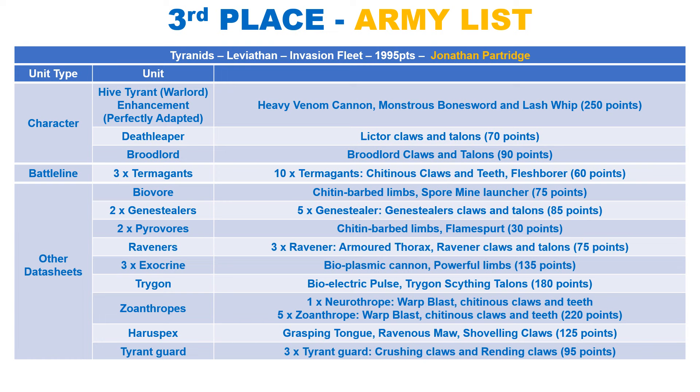We have a Trygon which has the same profile with a 10 inch move. It makes 12 attacks in melee, hitting on 3s with strength 9, AP 2 and damage 3 — a very nice profile for Terminators. The Pulse makes an additional 6 attacks at 12 inches, at strength 5 and damage 1, which Sustain Hits 2. It can deep strike within 3 inches of enemy models, but it cannot charge unless it is 9 inches away when it does so.